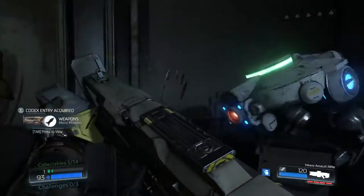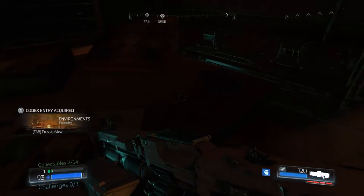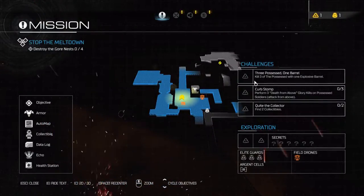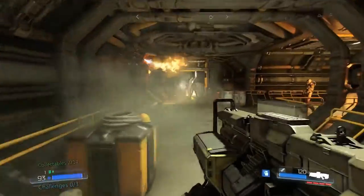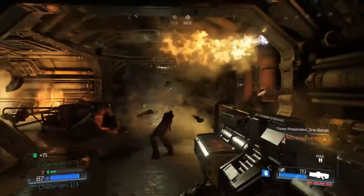Right away in the next room, we're going to encounter a chance to complete our first challenge. This is to detonate three possessed using one barrel. This next area is probably the best place in the entire map to complete this objective, so go ahead and run through the door. You'll encounter a crossway with three enemies converging. Run all the way down to the end of the hall, turn around, and then detonate the barrel to detonate at least three enemies.